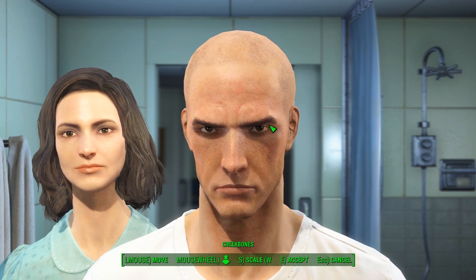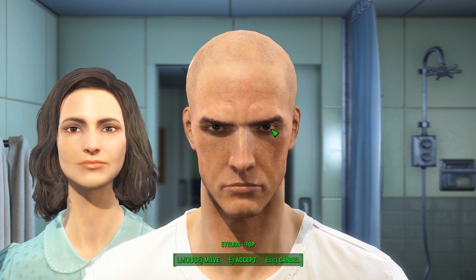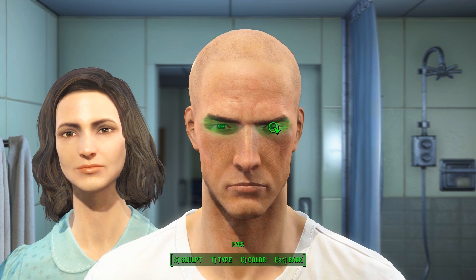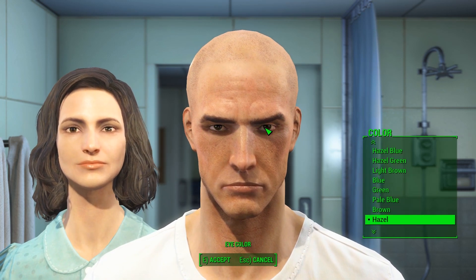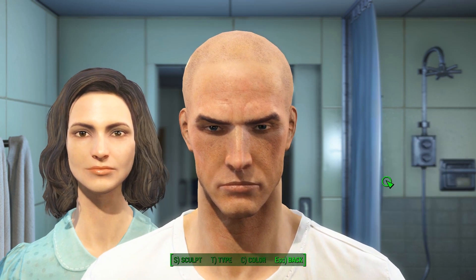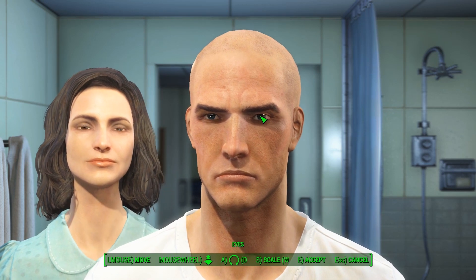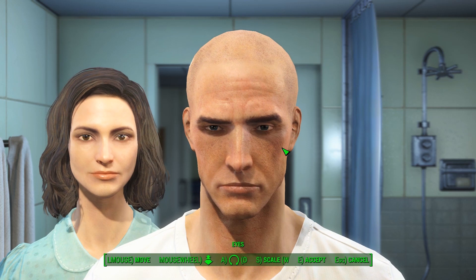Go back over here and pull his jaw in a little bit more — not bad. Pull his eyes and his jaws up a bit, kind of like that. So now we've got this kind of angry-looking guy. Then press C on his eyes — he's got like deep, deep blue eyes — go ahead and pull his eyes up a little bit and over, just barely.